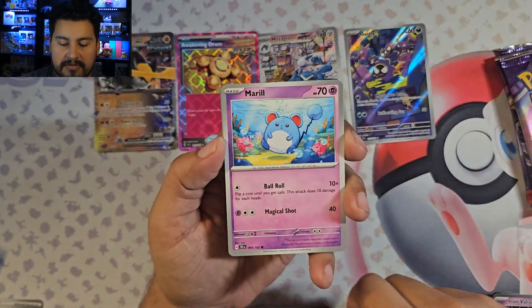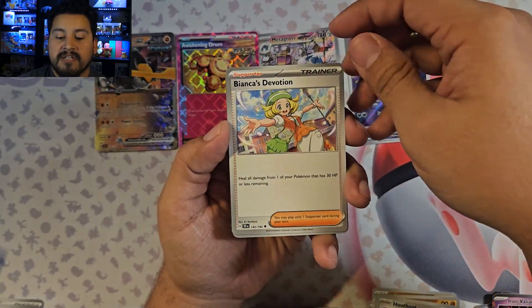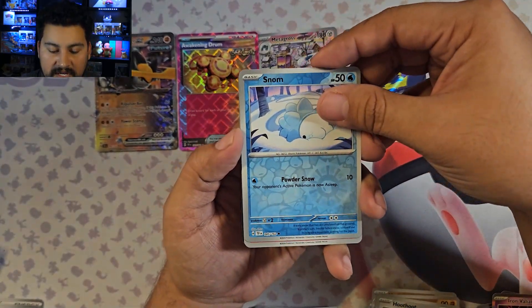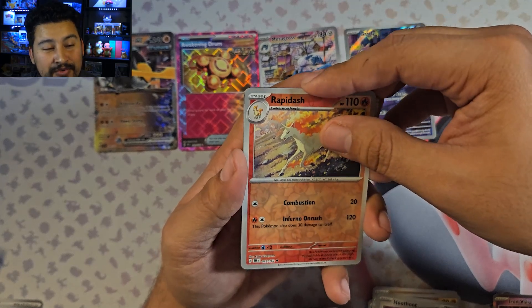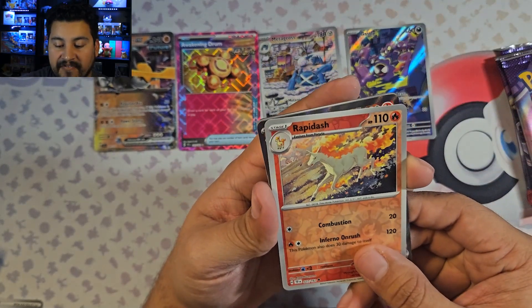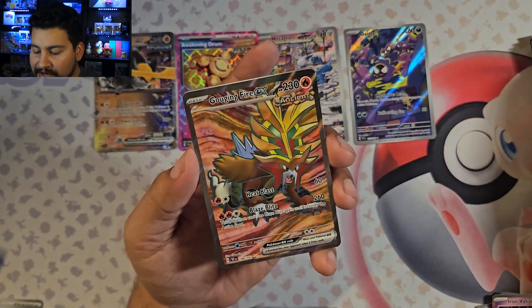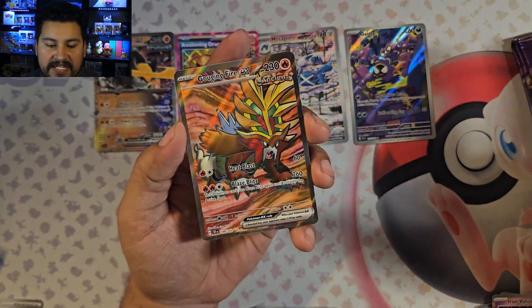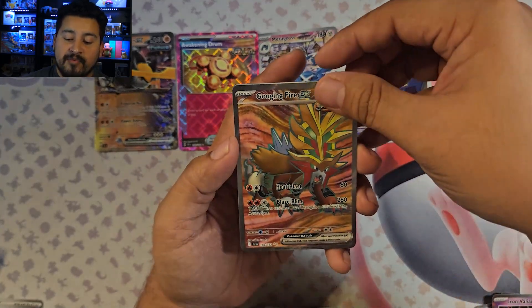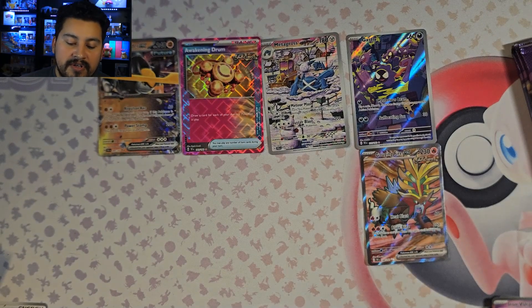Sizzlipede, Merill, Colette, Dunsparce, Morty's Conviction, Shiftry, Bianca's Devotion, Snom Reverse. We got a Full Art! Card 188 of 162. Is this Gouging Flames? It is fire — we have a Full Art. Pretty much for a little bit less than what a Booster Box goes for, this is half a Booster Box right here. 18 packs — Booster Boxes are 36. Fighting Energy and code. So we got one Double Rare, two Illustration Rares, one A-Spec card, and one Full Art. Actually not bad.